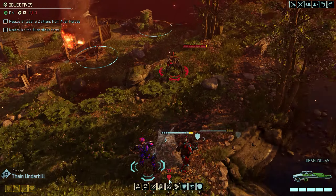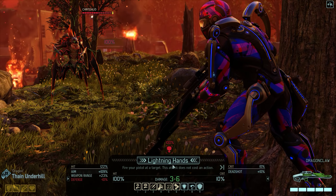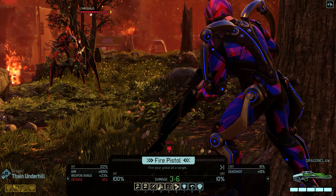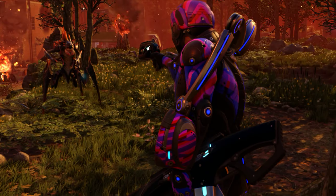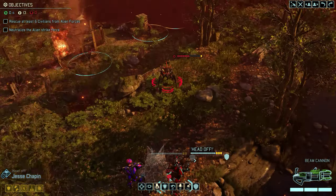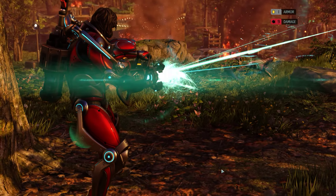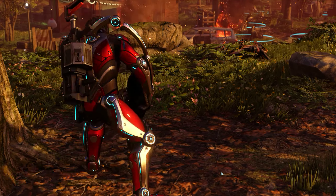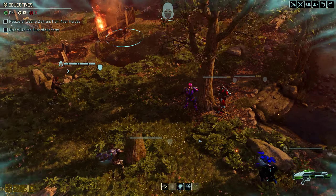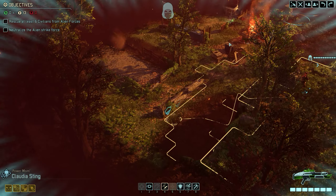I'm going to go ahead and weaken this thing a bit. I don't think I need Lightning Hands — I'll just shoot once with the pistol. And then we do have a hundred percent shot. Goodbye chrysalids! That went pretty well — got a couple civilians over here.